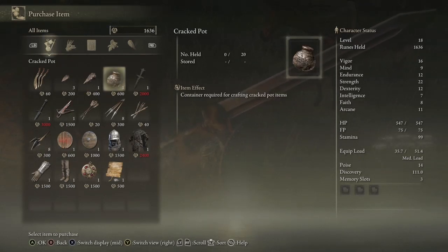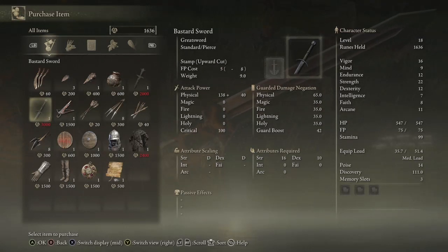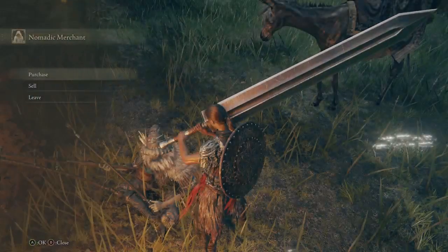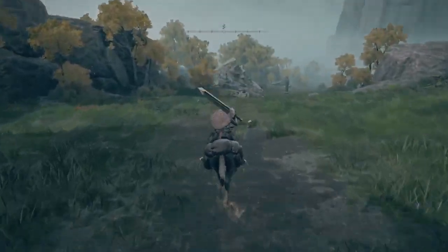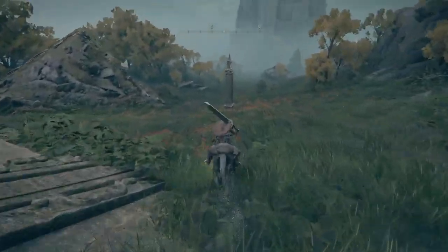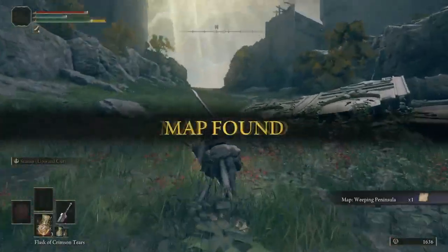One smithing stone, two, some more, one crackpot, one key — that's not bad. Bastard sword — I mean we're using the great sword so obviously we don't need it. And then if you wanted the Crimson Amber Medallion, it's right there — that was one of the things you could start the game off with. Now literally you're just gonna run down here, pick up the map, turn around and run.